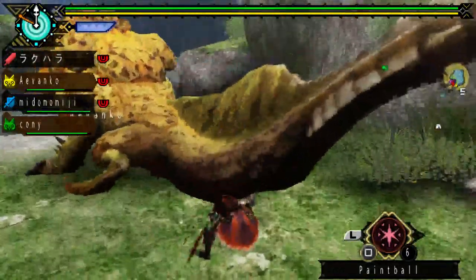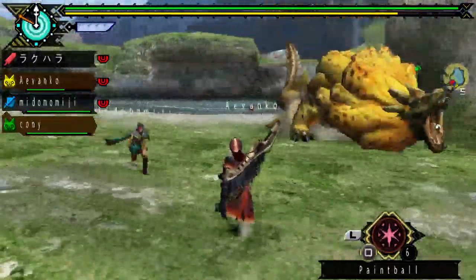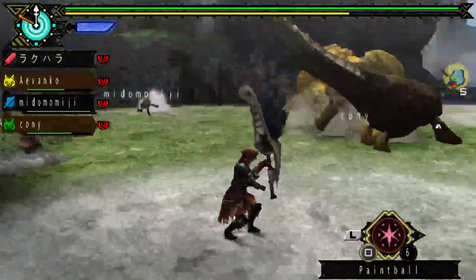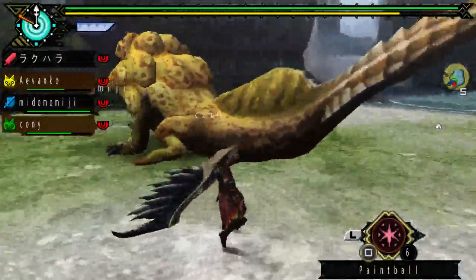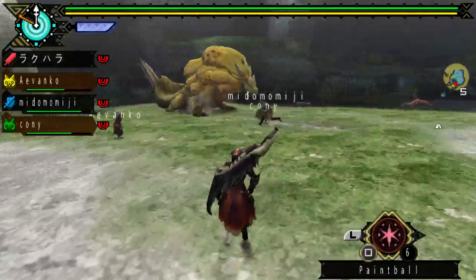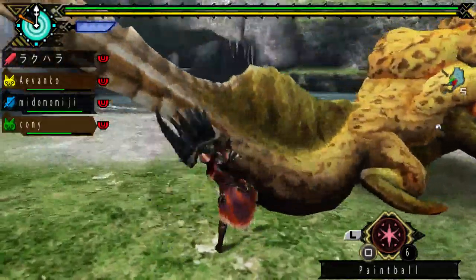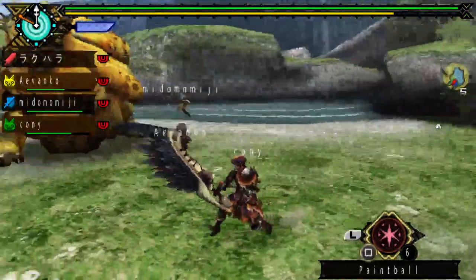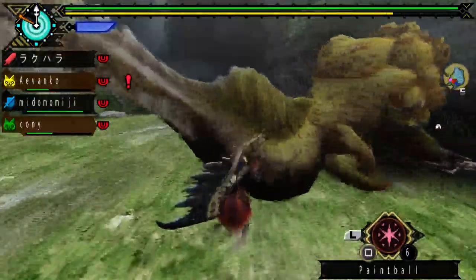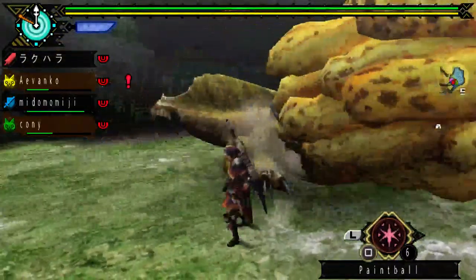Right now we are hunting the Royal Ludroth because we need to clear this quest first before we can actually unlock the Key Quest. So in other words, it's like a Key Quest anyway. The actual Key Quest involves us hunting the Purple Royal Ludroth. Whoa — he jumped over my head! That was lucky. I saw him flying.